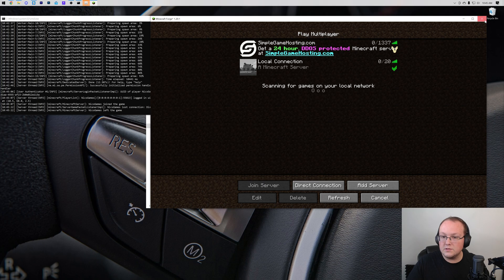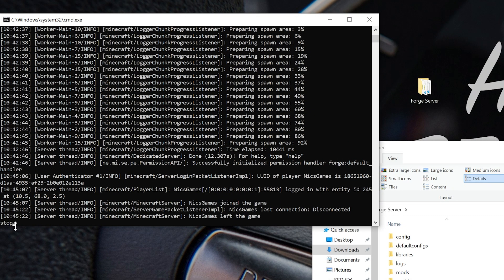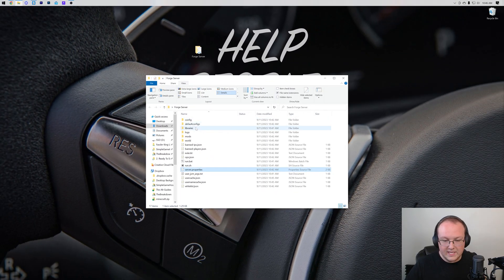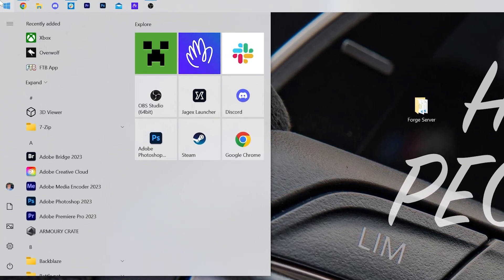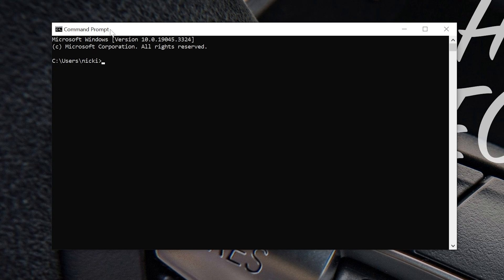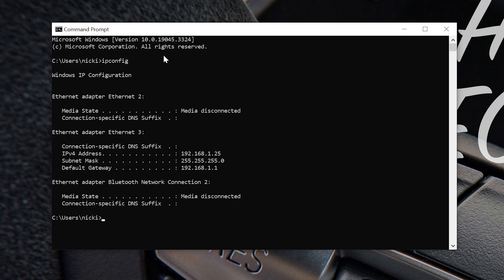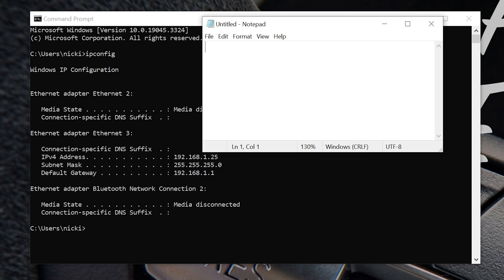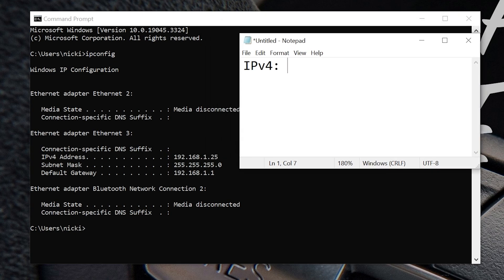To port forward, first close out of Minecraft and stop the server by typing 'stop' and hitting enter — this shuts it down properly, saving all the chunks. Then press any key to continue and close the folder. Open the Start menu and type cmd to open the Command Prompt. In the command prompt, type ipconfig and hit enter. That gives us some information — specifically we're looking for our IPv4 address and default gateway. I'll open up Notepad to make a note of these. My IPv4 address is 192.168.1.125.